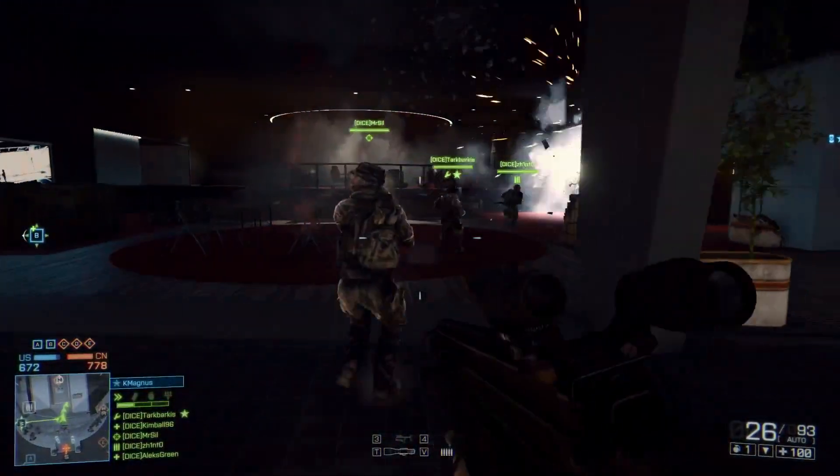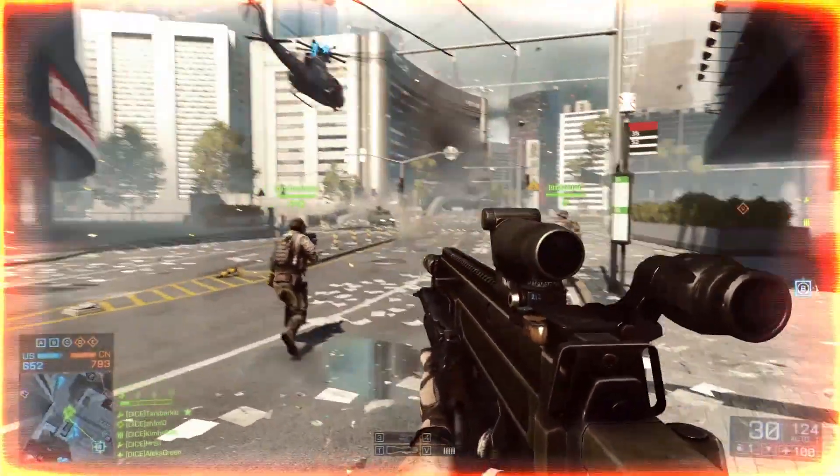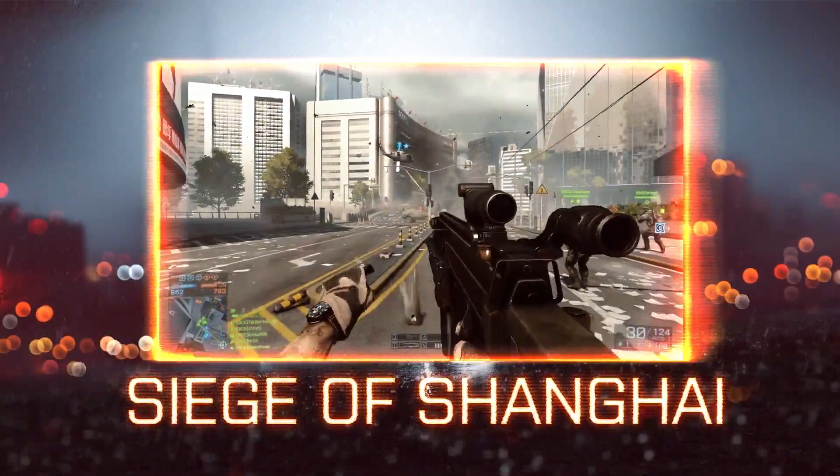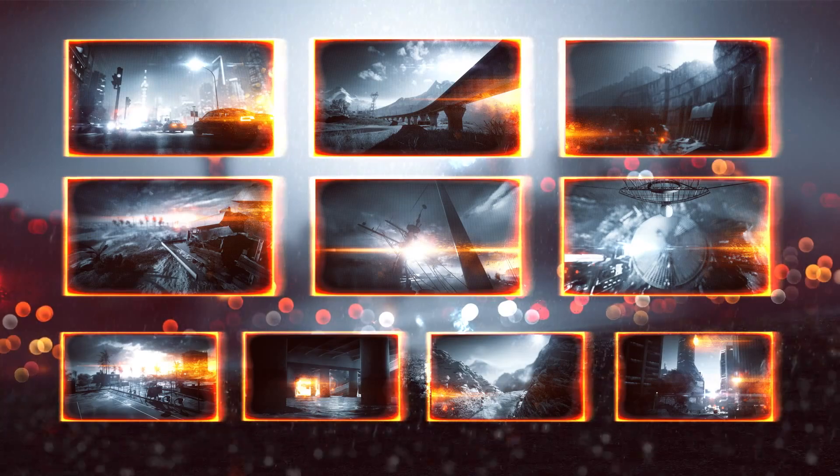With that out of the way, it's time to get you into the action. You've been selected to take part in a live-fire training exercise in the streets of downtown Shanghai. This is one of 10 multiplayer maps you will experience in the full version of the game.